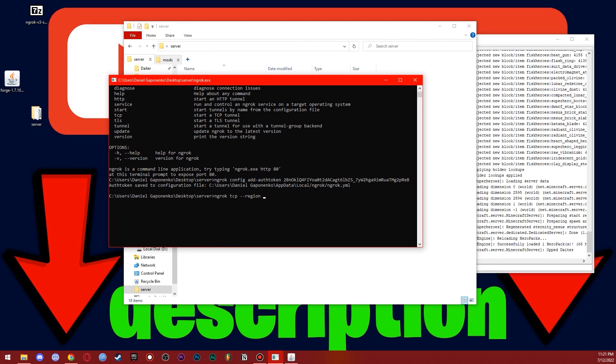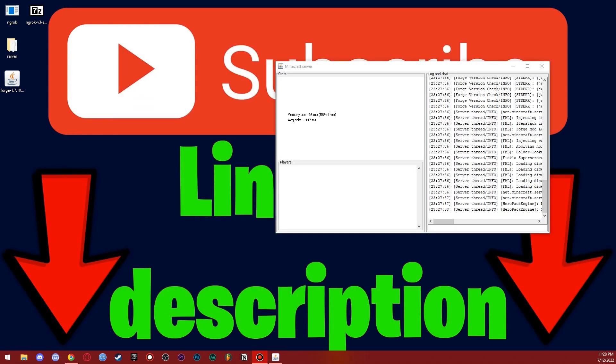Now go back to Ngrok and type: 'ngrok tcp' followed by your region — for example 'us' for United States, 'eu' for Europe, or 'asia' for Asia — and then the port '25565'. Press Enter. That's it — your server tunnel is now running.